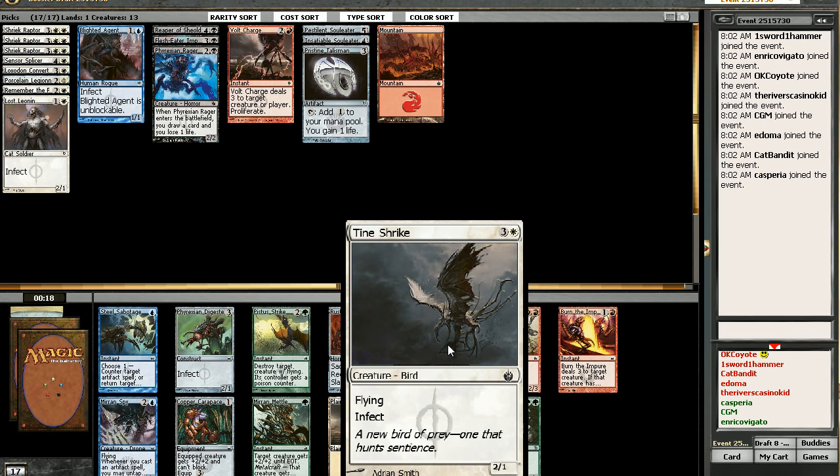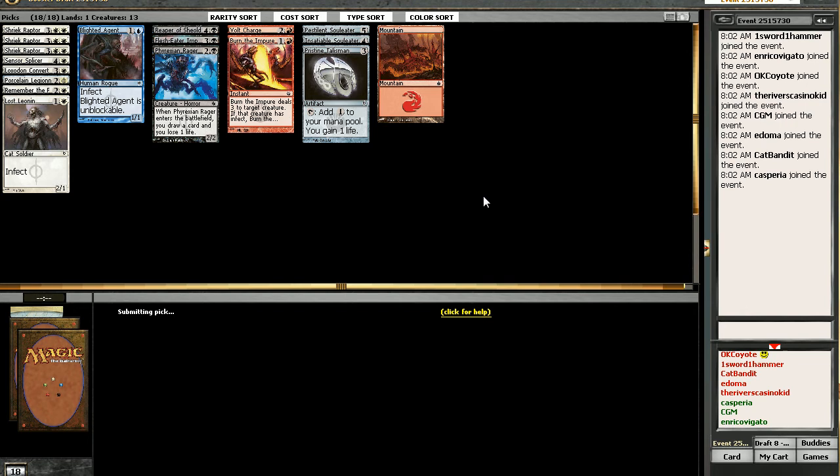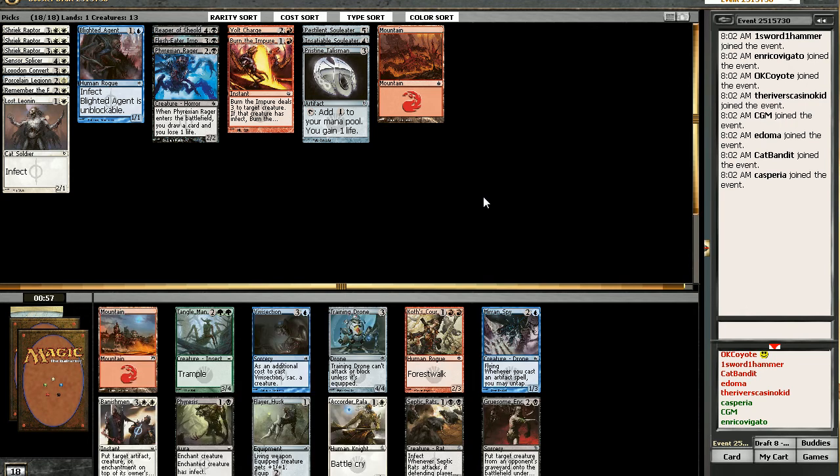I think Burn the Impure is the pick. Tynestrike — I don't think it's big enough. Compared to Shriek Raptors which are 2/3, it only costs one more. I'm not a fan of Tynestrike, there's too many X/1 removal spells. Not only that, it's a four mana 2/1 — I don't care if it's flying. It dies to a Fume Spitter, it dies to everything. So I'm gonna take the Burn the Impure. If our opponent plays Infect, it might go in and replace the Volt Charge.